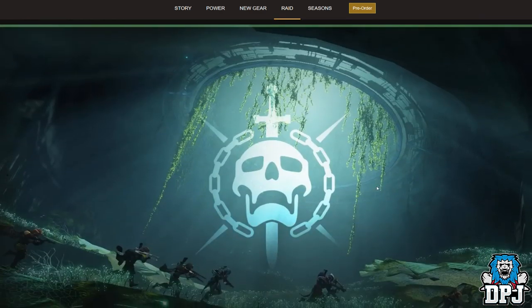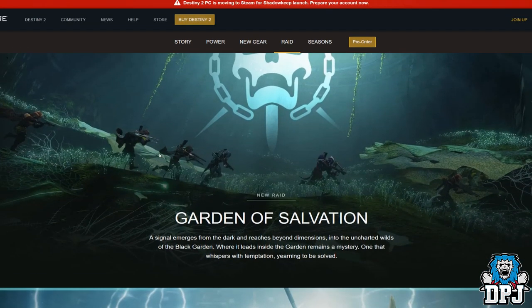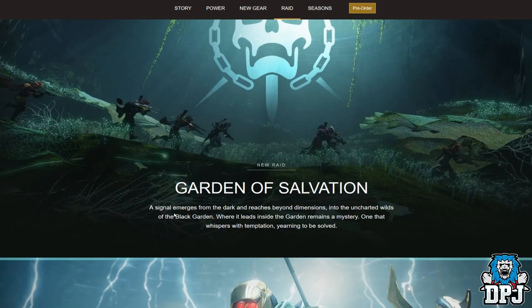Then we see the new raid — the Garden of Salvation. We can see the Prometheus Lens there, possibly the Cold Heart, and a bowl which I think is a new raid exotic. Garden of Salvation: a signal emerges from the dark and reaches beyond their mentions, into the uncharted walls of the Black Garden, where what lies inside the garden remains a mystery — one that whispers with temptation, yearning to be solved.